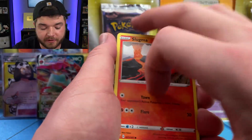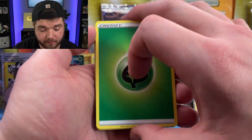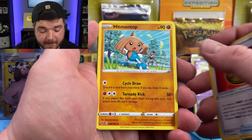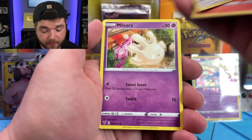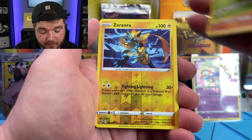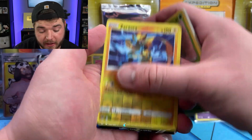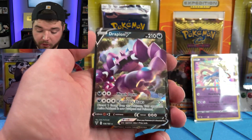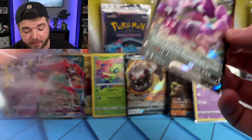Let's not reveal the code this time. Aromatic Energy, Hero's Metal on top with Bea back there training. Slugma, Beldum, Wooloo, Inkay, Reverse Holo Zeraora — I like that more than the holo, I think that looks great. Oh, we got a Drapion V! This box is loaded. Oh my god — watch, I say that and we won't pull another single thing.